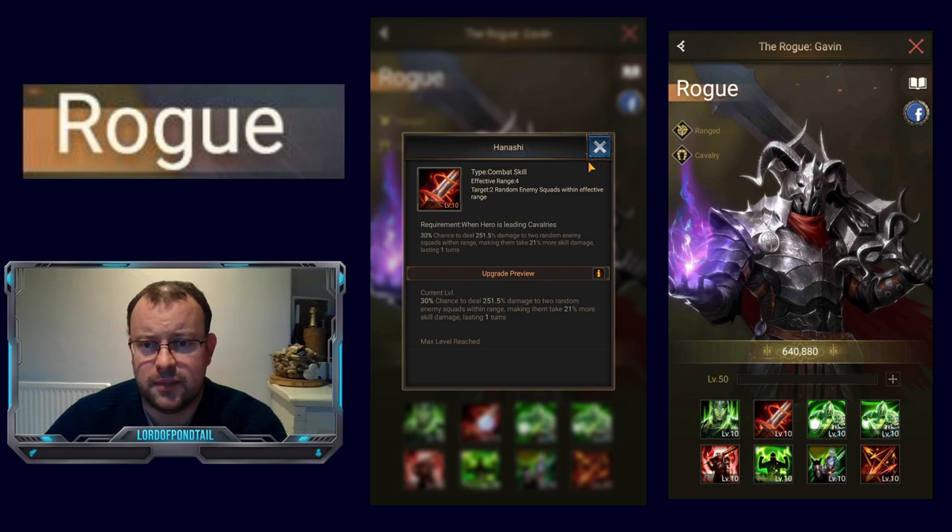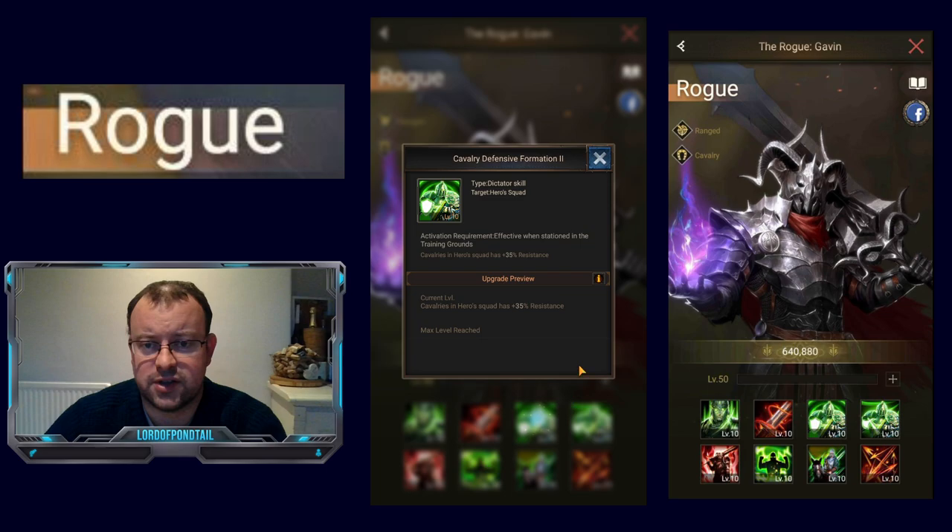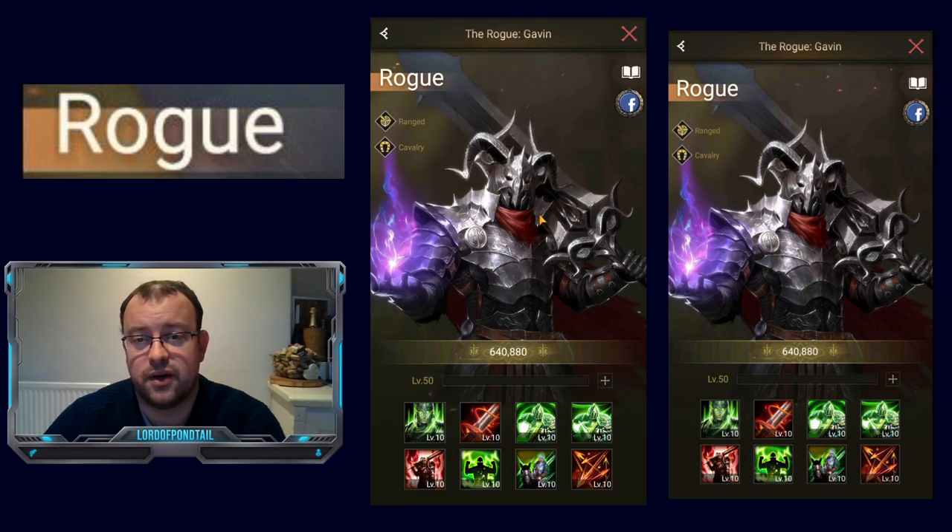Let's have a look at his other skills — Skill 3 and Skill 4. Skill 3 is Defensive Formation. As with El Zoro and Demon Spear, Rogue gives you an extra 5% on resistance, and on Skill 4 an extra 5% on might, compared to the 7 normal orange heroes. That is why he is definitely a slight cut above those other 7 normal heroes.